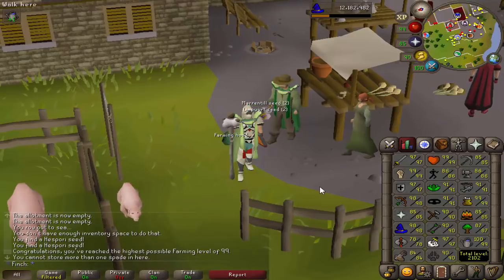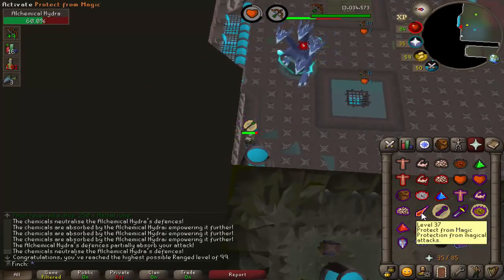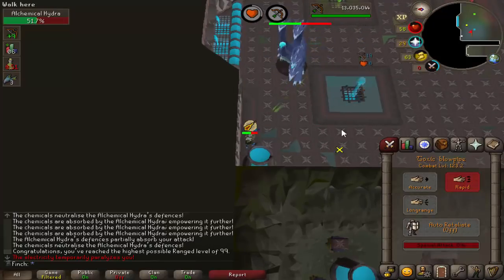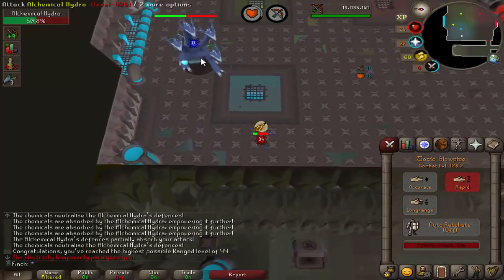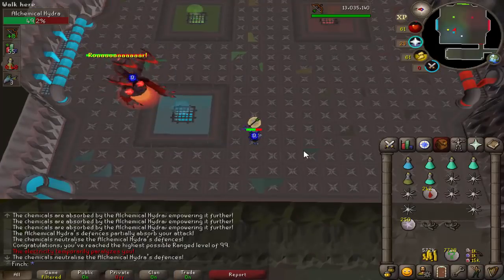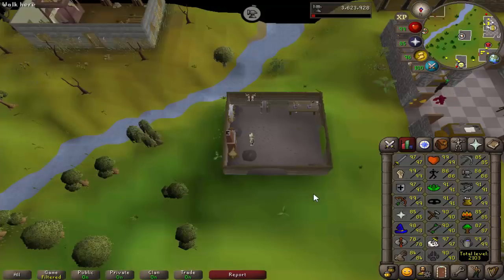Also going to get 99 Ranged today — how about this for back-to-back clips? Two 99s in one episode. There is 99 Ranged, another level that has been sped up massively by the Kebos Lowlands update. I've done pretty much 96.5 to 99 exclusively on Hydra tasks, which is really nice. I'm not going to pick up the skill cape for Ranged because I don't think it's going to have too much use for me. With the upgraded Accumulator after Dragon Slayer 2, I think that's probably my best option for most places.